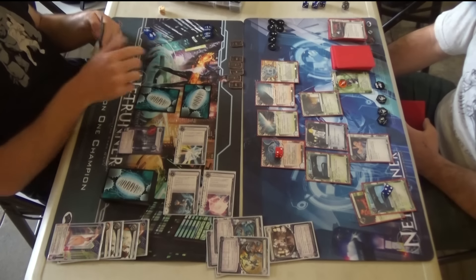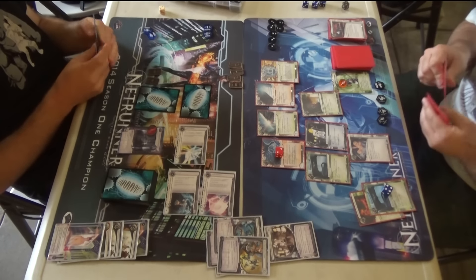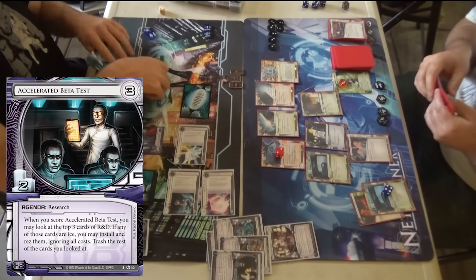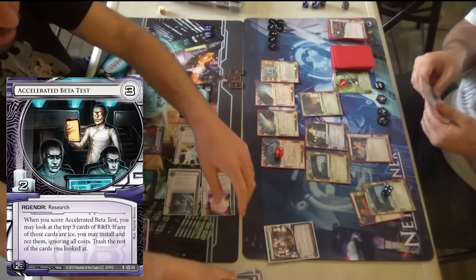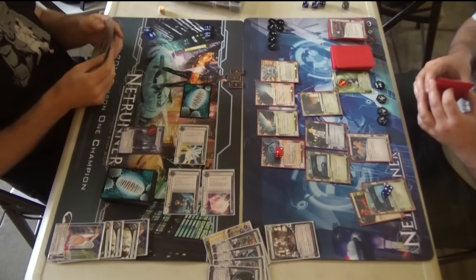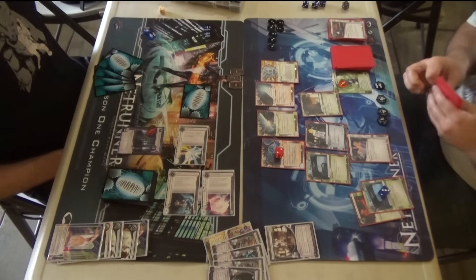You double-advance but you didn't put it on the card. I think I'm giving him time because he has a Clone Chip out, so I'm giving him time to go get Clot if he wants to. We're at six points now, and I could fast advance next turn if I have an agenda in hand. It doesn't look like he has Clot in the deck.